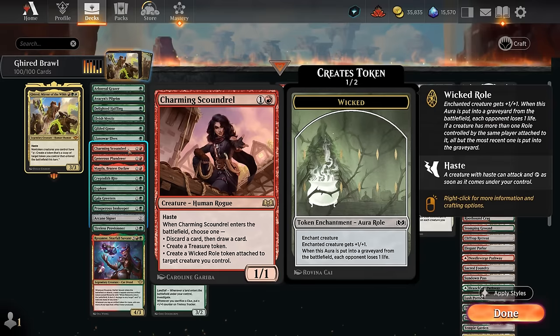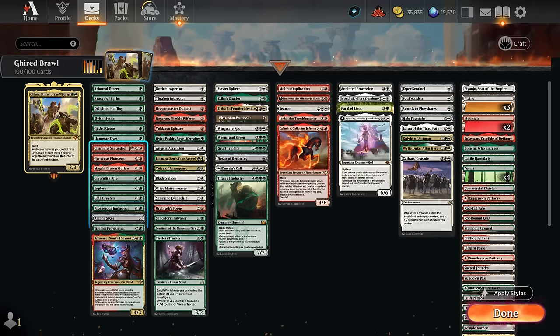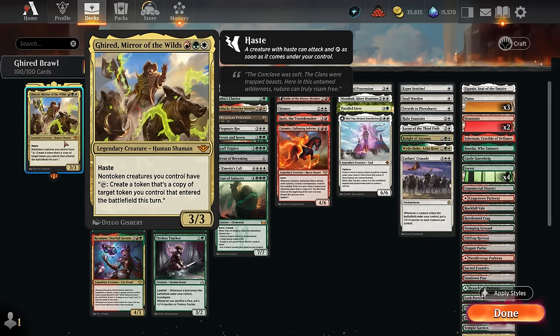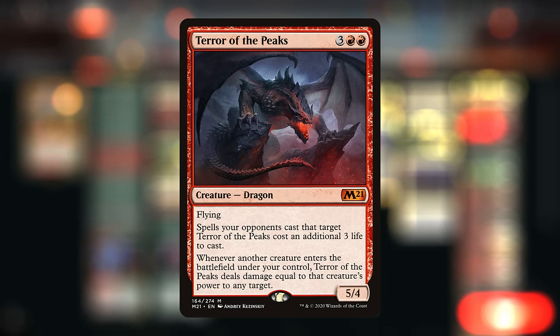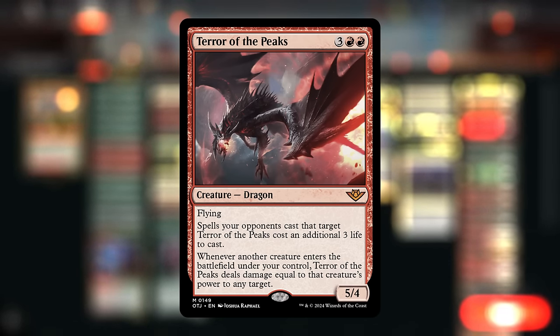We've got treasure makers with Charming Scoundrel. The Generous Plunderer is one of the better ones — played turn two, it will make a treasure on turn three that we can immediately start copying with both the Plunderer and Girat, as opposed to cards that make a token when they enter the battlefield which we won't be able to copy the following turn. Magda is also excellent once we start tapping it to copy other tokens, so we don't have to attack to still make treasure. With enough treasures we can tutor up a powerful artifact. You could also play Terror of the Peaks, which is incredibly synergistic since we could copy the Terror token — the more we have, the more damage we deal for a potential one-hit KO.